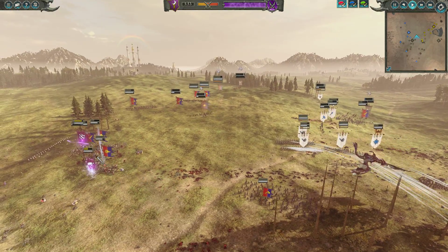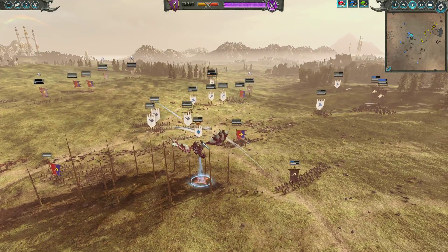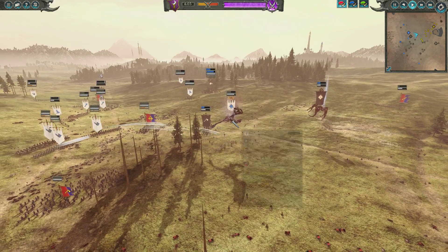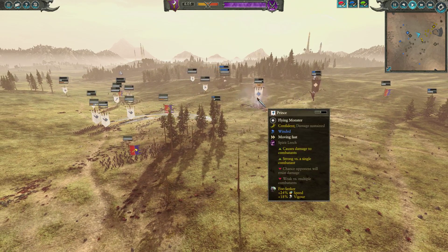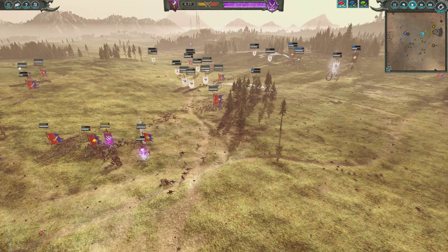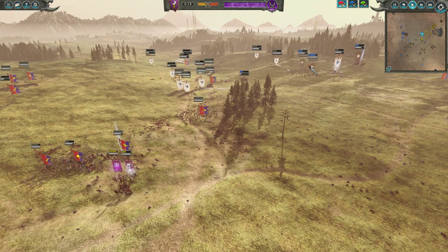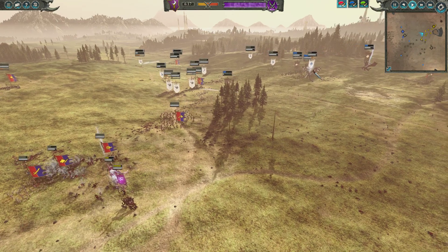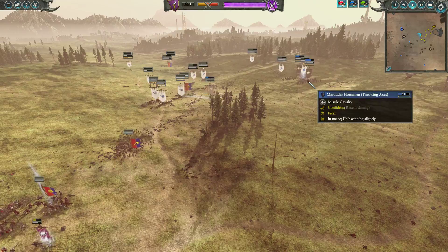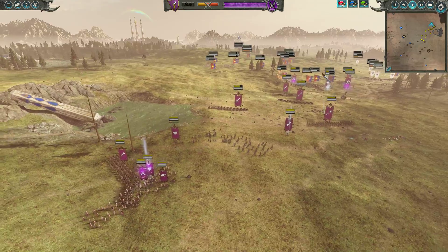I did a lot of damage but eventually pulled out because I wanted to get my charge bonus back. The Prince and the Chaos Sorcerer are still playing tag — the Chaos Sorcerer is just spamming Spirit Leech on the Prince every chance he gets, and it's starting to add up: the Prince is now down to about one-third health. The Chaos Sorcerer is still about the same, but has a little support from the Marauder Horsemen who are about to take a charge from the Prince and get plastered. They're basically out of ammo anyway, so not a huge loss.